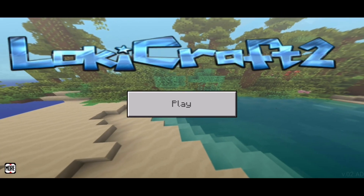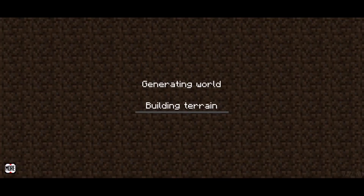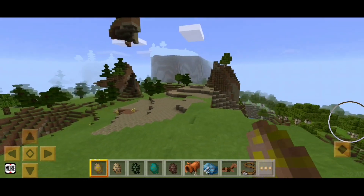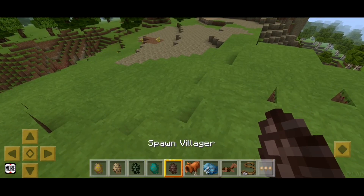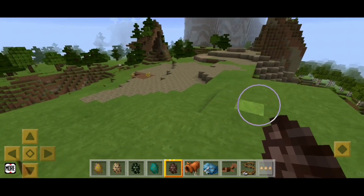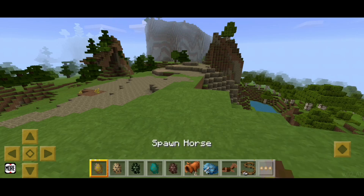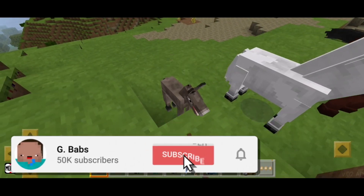I have a world right here in which I have everything — every horse and everything. We're gonna start with horses. We also have villagers and we're gonna try out villagers later. We'll see if you can trade, because if you can do that it would be amazing — that would make this my number one game. Let's start with horses.